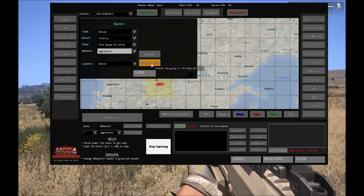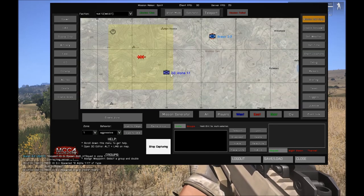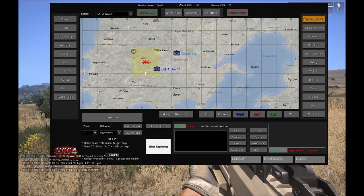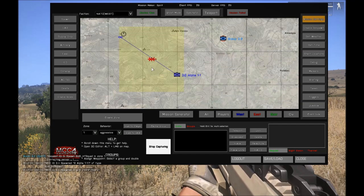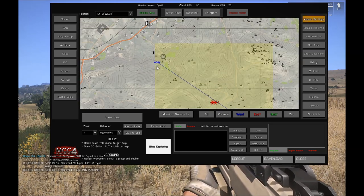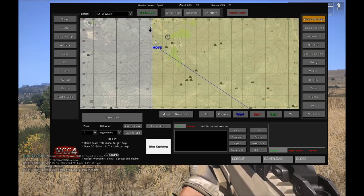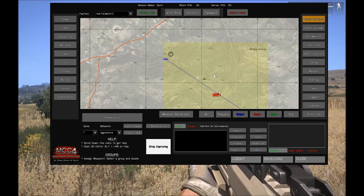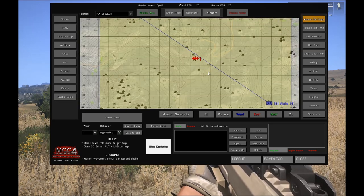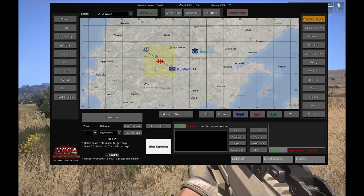We're going to spawn them in aggressive mode. An infantry group has been placed — you can see the G, which means Gaia controlled. At some point a waypoint will be given by the system and the unit will move to the terrain preference it has been set up for. In this case, infantry holds a high preference for urban areas — small buildings. If you spawn special forces, they would prefer high mountains and forest areas. You can use that to your advantage when setting up missions.